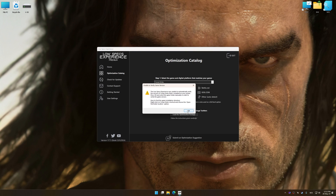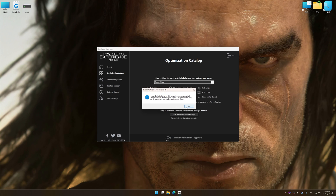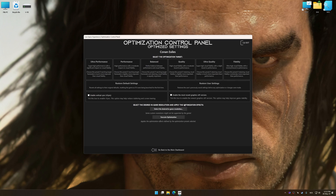If Low Specs Experience does not automatically detect a supported game version on your system, manually select the game installation directory, press OK, and the optimization control panel will load. Once the optimization control panel has loaded, select the desired optimization presets and the rendering resolution for the game. Feel free to experiment with the optimization presets and the rendering resolution to see what works best for your system.